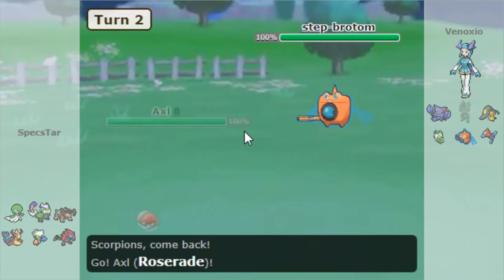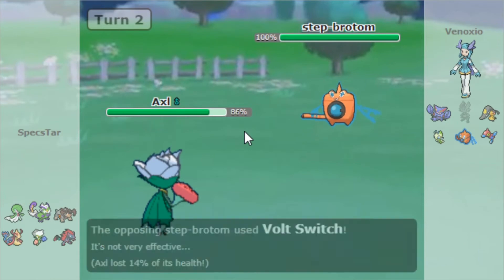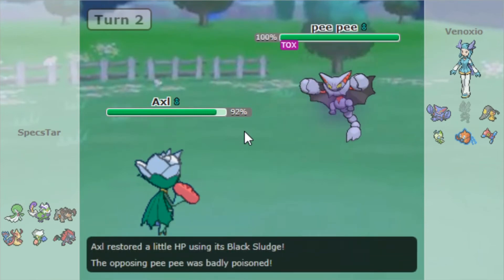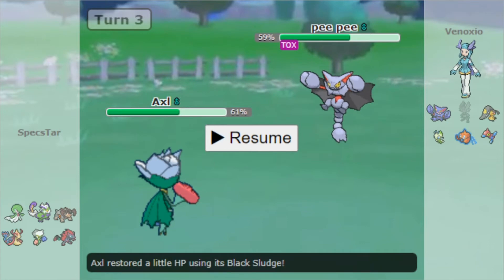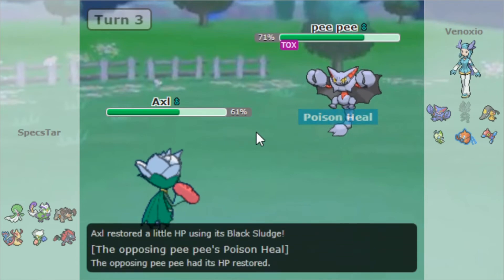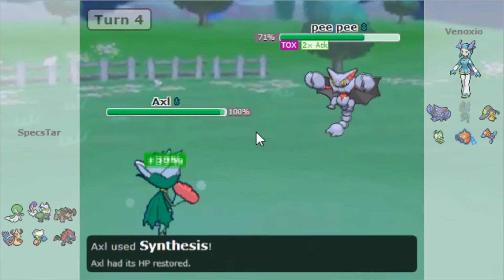He brings in the Rotom and I'm just going to safely make the play into Roserade. He does Volt Switch out and goes into his Gliscor. Gliscor's not the end of the world for me with Roserade here. He goes for Facade; I just clicked Energy Ball, wanted to feel out what this Gliscor's doing and get a little damage off. Then I went for Synthesis. I'm still not sure if he has a Swords Dance variant — and here he does show Swords Dance.